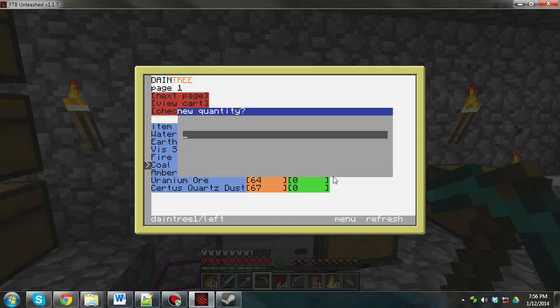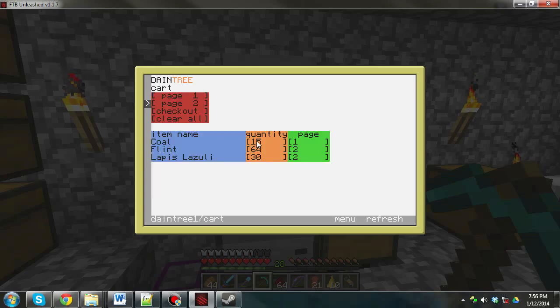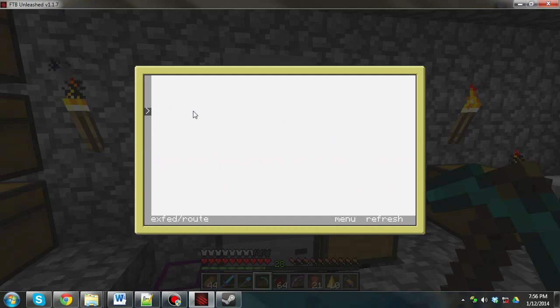Let's buy 15 coal. Let's view our cart — we have some coal, some flint, some lapis. Alright, checkout.